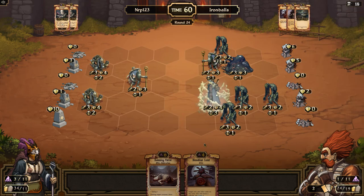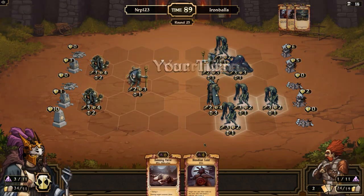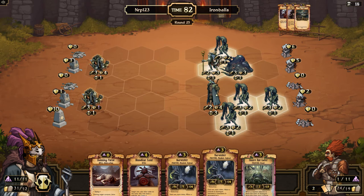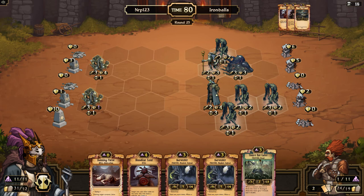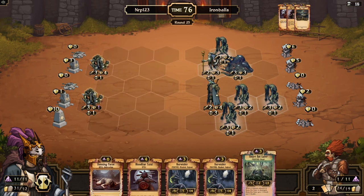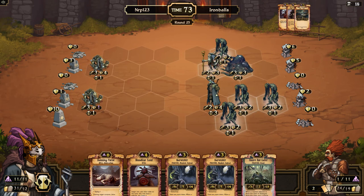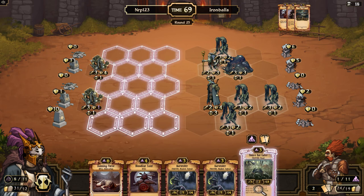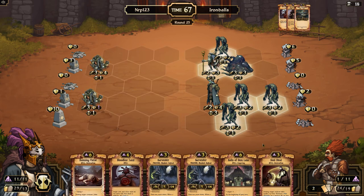Alright — well, this is essentially it. That was actually what he did there — he just killed that guy, which drew me scrolls. I did not draw what I needed. If I draw a Baleful Witch, do I win? Taint, Baleful Witch — yes! Come on, Baleful Witch. No! If I drew a Baleful Witch I would've won, right? Because Harvester, Bloodline Taint, Baleful Witch would make the Harvester attack.